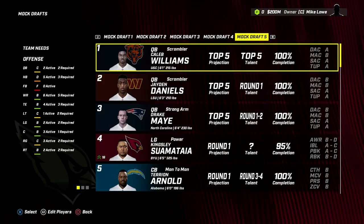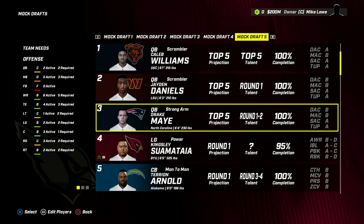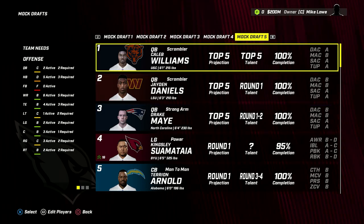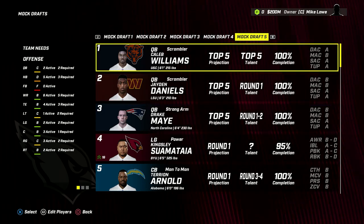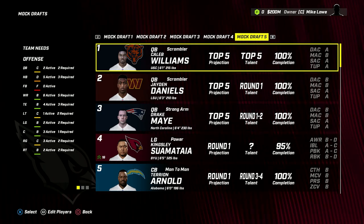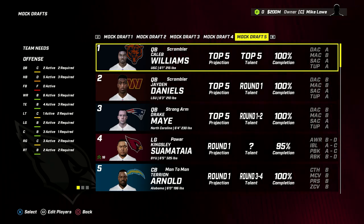I'm pretty sure these first three picks are going to be quarterbacks. I don't know if Daniels will go 2, but I would probably take him 2 here. I'm 99% certain these two teams are going to go quarterback. You'd think the Bears would take Caleb Williams, but they're the only team in the top 3 that might not. There's a chance they'd pick a defensive tackle instead - that's the only pick I'm a little worried about. If Caleb Williams goes 1, we know we're getting our defensive tackle at 4.